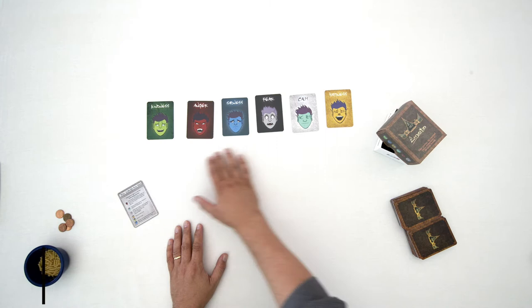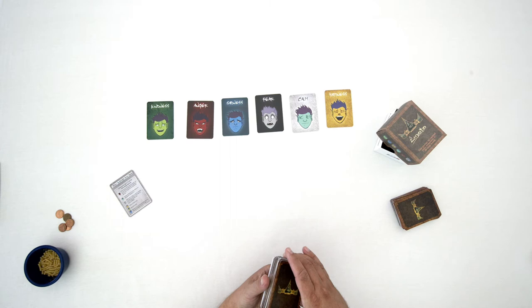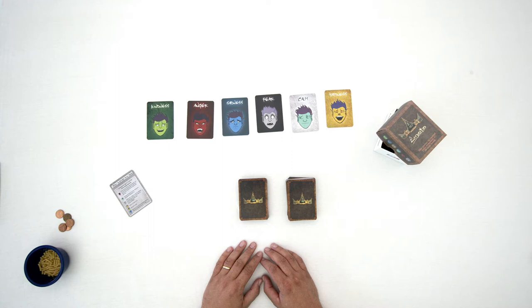First, take out the six emotion category cards and place them between the players. There are also what-to-do-on-your-turn cards, which will be easy reference guides for players as they play — each player will have one by their side. Finally, you have the 120-card deck. If you're playing with two players, divide it into two decks of 60. With three players, you'll have three decks of 40. And if you're playing with two teams of two, you will have four decks of 30 cards each.